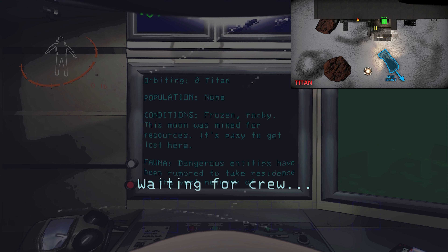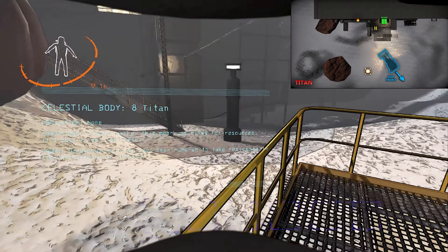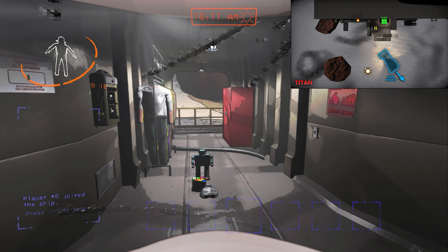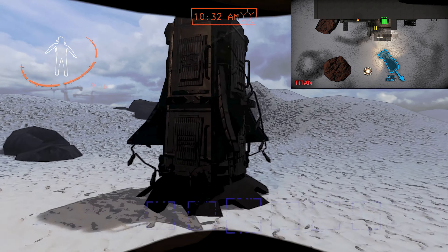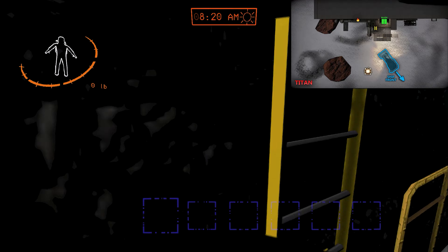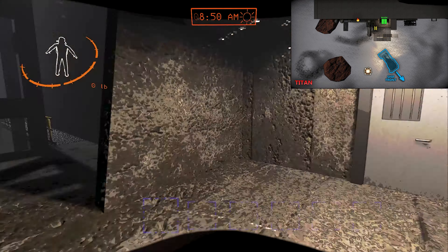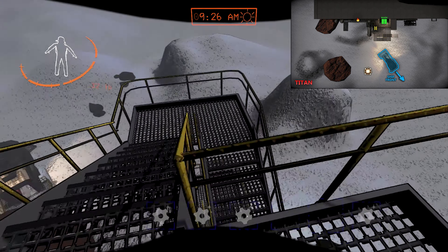Our final looting map is Titan, costing 700. Once there, the layout is quite simple. The delivery system lands to the left of the ship's exit. The main entrance is straight ahead, up these stairs. The fire exit is just a bit to the left — you can also use these stairs.